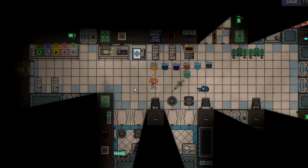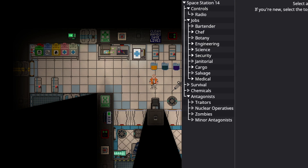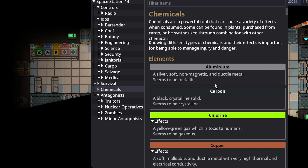There are a few baseline chemicals in Space Station 14 that are good to get acquainted with, whether you're just a passenger trying to find a way to self-medicate, a chemist looking for things to make, or a doctor not knowing which medicines to apply. You can press the guidebook button and go through the chemicals, but I'm going to explain them briefly to give you a better idea of where to look.